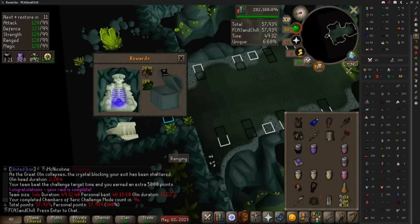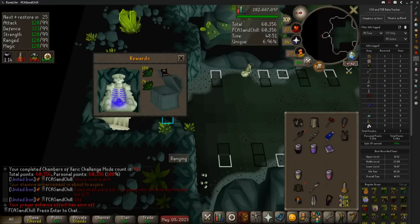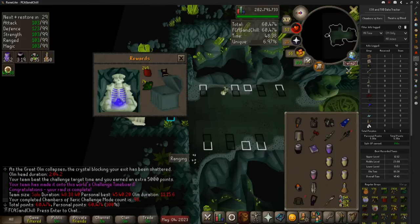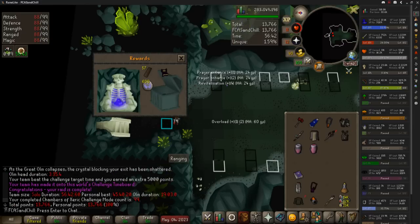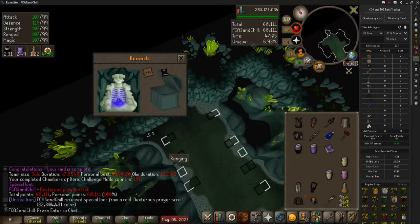We're coming up on 100 here. There's 95 — just more herbs, ore and planks, and all that good stuff. And there is the 100 kill count. So I got 5 purples: 2 Arcanes, a Dex, Dins, and Ancestral Legs. As a sneak peek, here's my 101 kill count because I don't want to end on 100 — and I did get another Dex Scroll there, so that was more bond money.